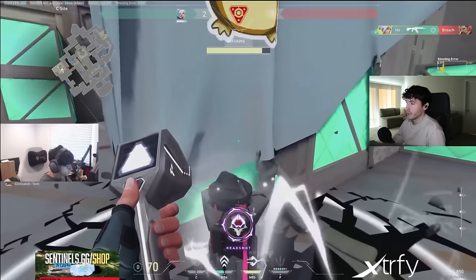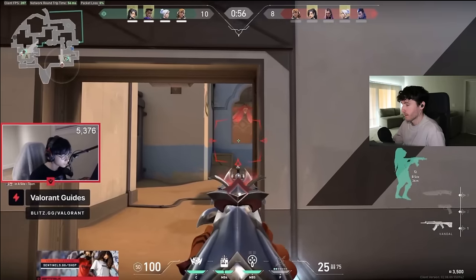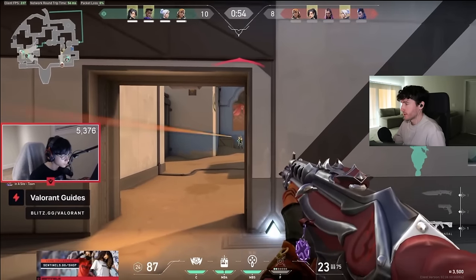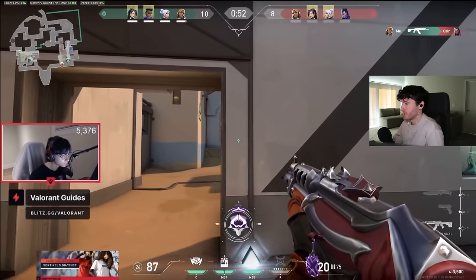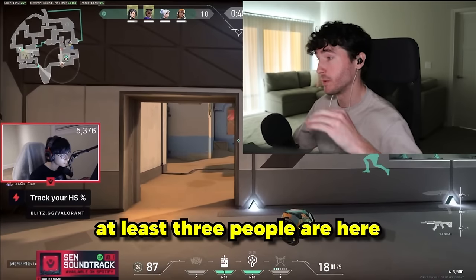Really well played. And honestly, Breach played that a little poorly — he should have ulted instantly. We got him on Raise. Killed Reyna. He just saw Raise Hookah. So now he knows at least three people are here.